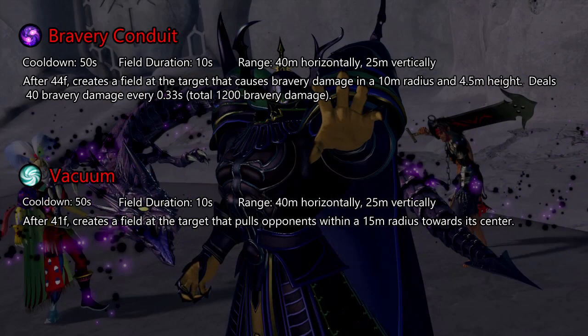Bravery Conduit and Vacuum also have a startup before their effects take place. Bravery Conduit creates an area that deals non-interrupting bravery damage to all opponents in it. Use it together with Mighty Strikes or Ren's Shield to increase the damage done. Since it's not that hard to actually move out of it, you need to think before you throw it out — though sometimes you use it because you want them to move. You can also use it as an easy and safe way to break opponents with low bravery. Bravery Conduit is a very selfish EX skill and should be used by characters with strong HP attacks.